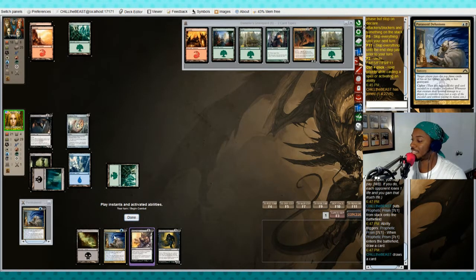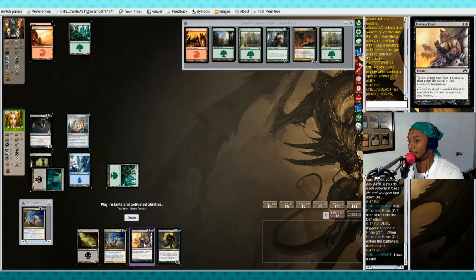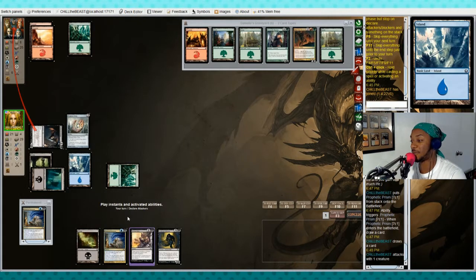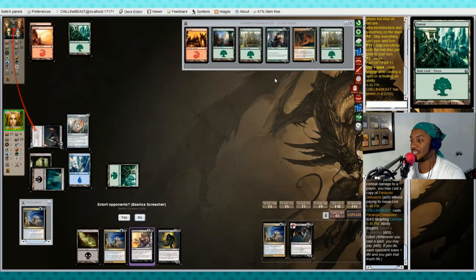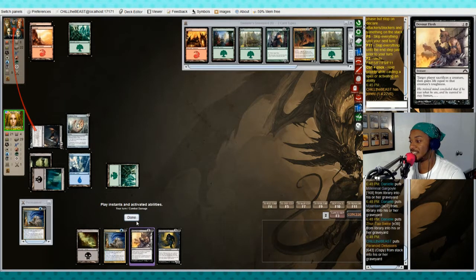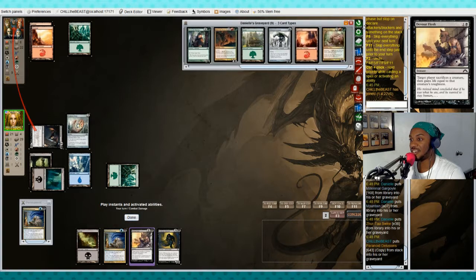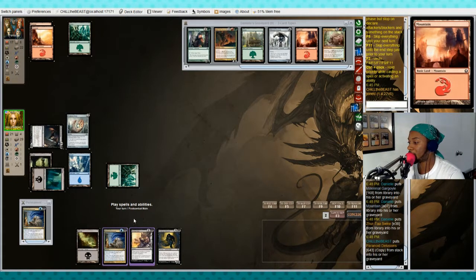I was supposed to cast this before we went in — we goofed already, but that's fine. We're gonna attack; she's not gonna be able to block. It's gonna go off again and she's gonna mill three more cards. I want to be able to play Devour Flesh if she actually plays a creature. Three more cards hit the graveyard: Millennial Gargoyle, a mountain, and Certox Swine.